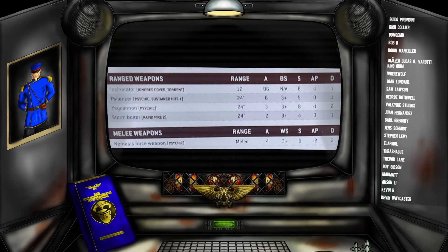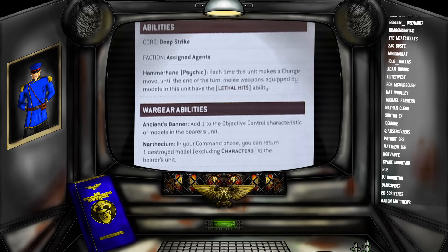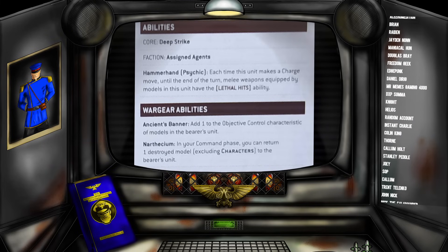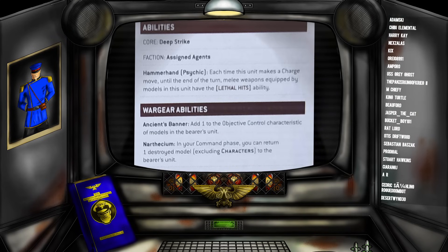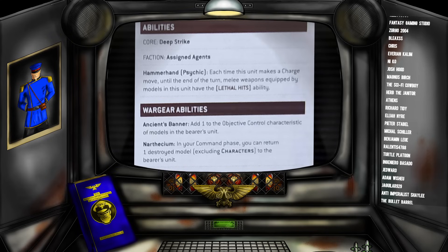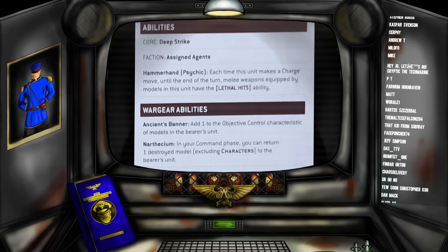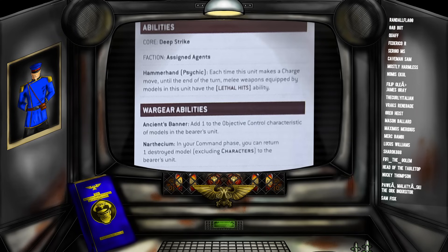This close combat capability is further enhanced by the unit's abilities. They have the unique Hammerhand ability: each time this unit makes a charge move, until the end of the turn, melee weapons equipped by models in the unit gain lethal hits. In a full-strength unit with 20 attacks, you'll realistically generate about three lethal hits per charge — a nice damage boost meaning you don't have to roll to wound. The Ancient's Banner adds one more objective control for a total of three OC per model, giving 15 OC from a five-man squad.